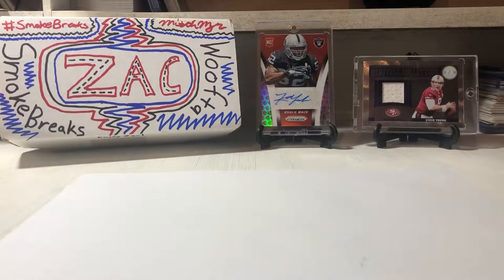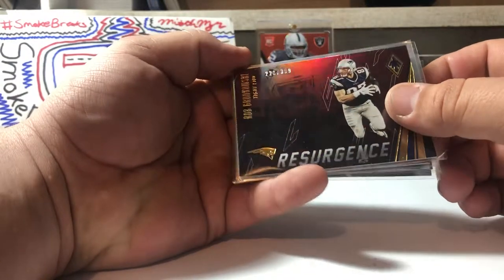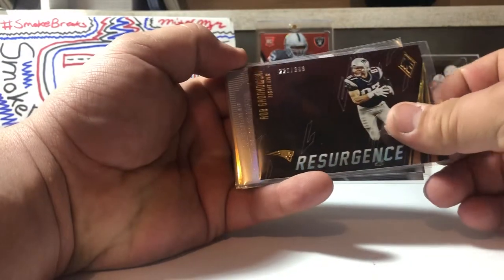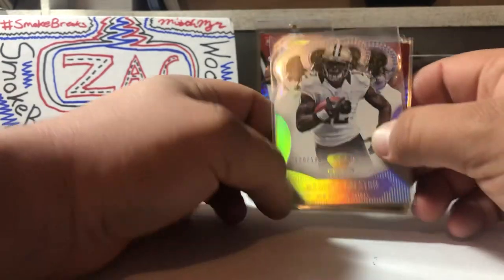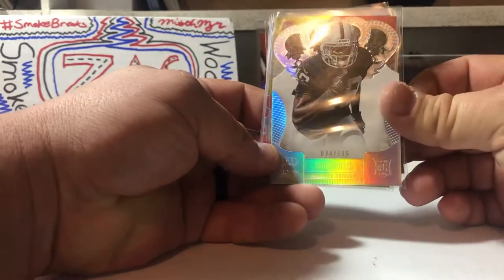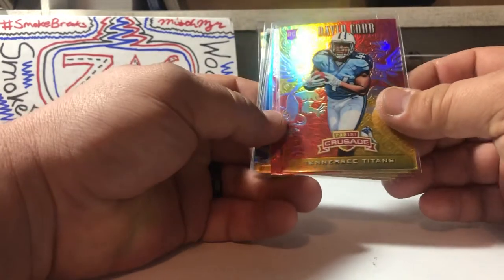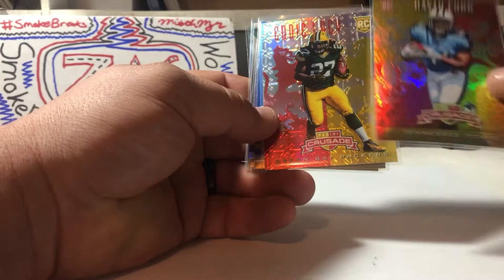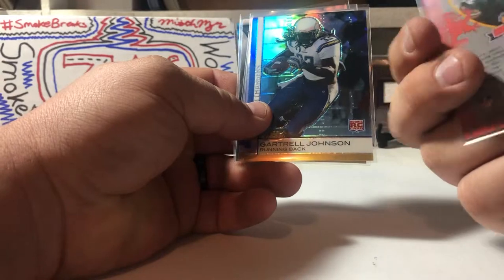These are some of the numbered cards I got from last month. We got a Rob Gronkowski out of 399 from Phoenix, a Marquez Colston numbered 120 out of 199 Crown Royal — I love that product — a Bryce Butler out of 199, a David Cobb rookie Crusade that's 66 out of 99, and an Eddie Lacy rookie Crusade 92 out of 99.